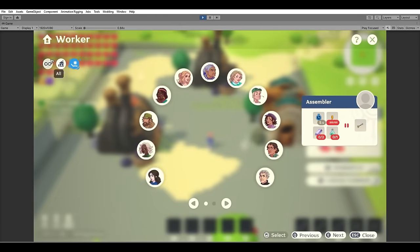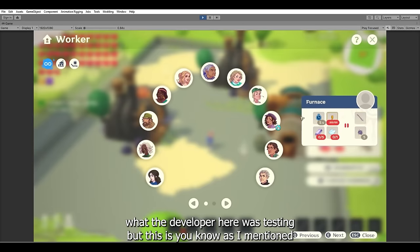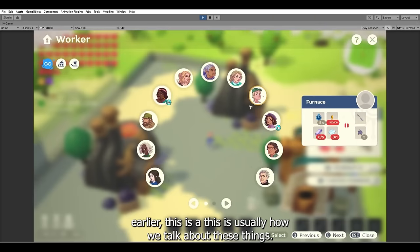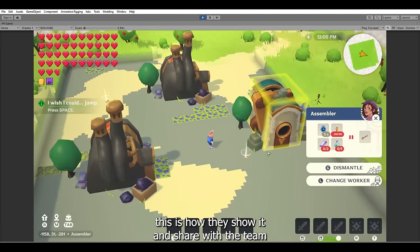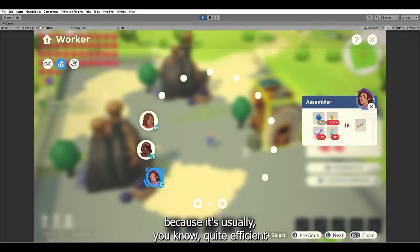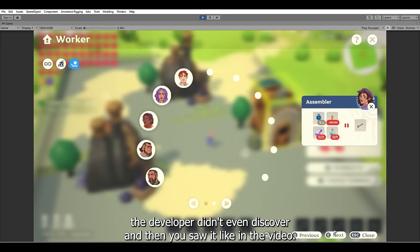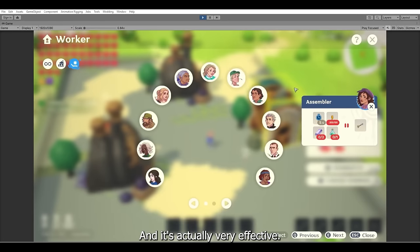A developer was testing something. As I mentioned earlier, this is how we usually talk about these things — developers, when they are done with something or when they discover a bug, this is how they show it and share it with the team. Because it's usually quite efficient to talk through. Oftentimes you also see something that maybe the developer did not even discover themselves, and then you saw it in the video — it's actually effective.